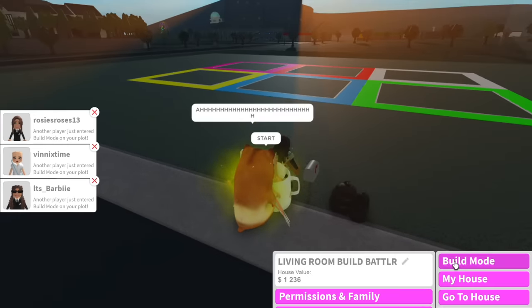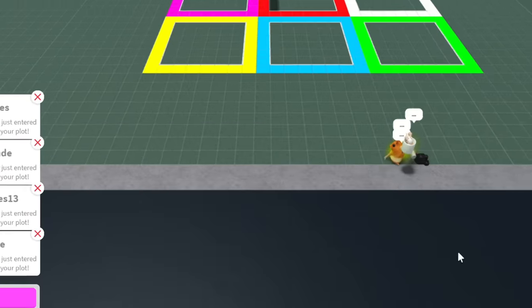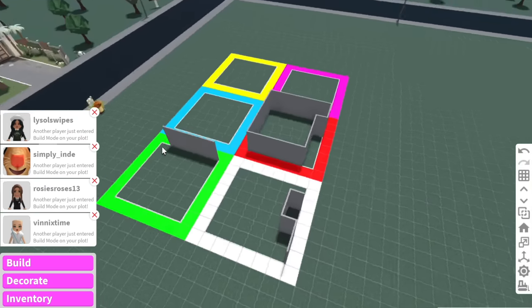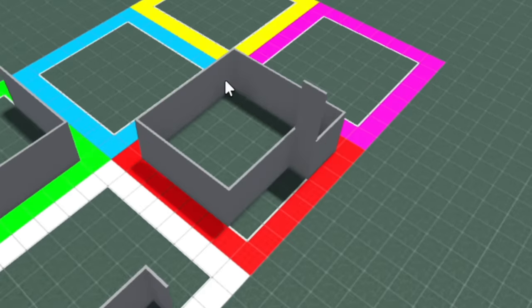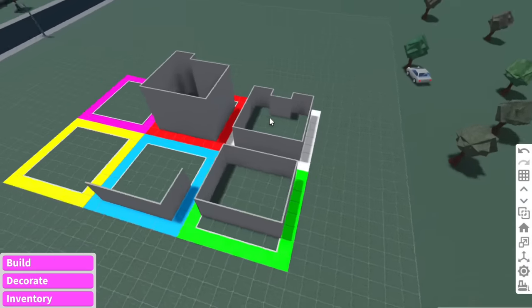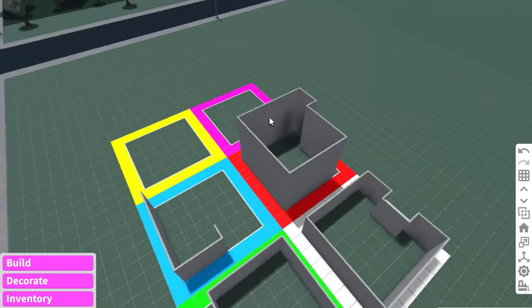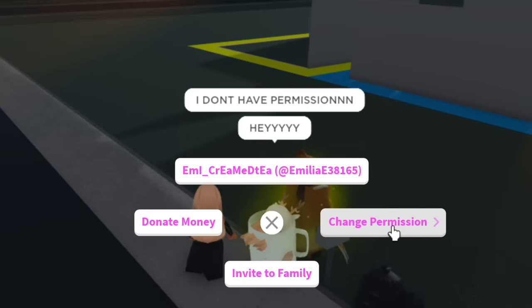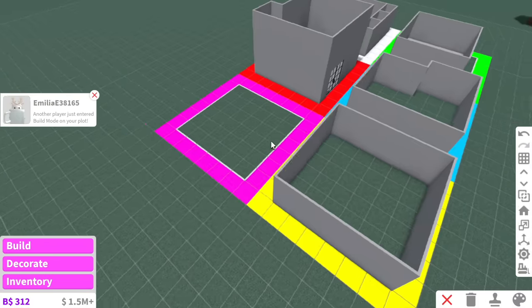They are already jumping into build mode — they beat me to that. I forgot to set my timer. Okay, the one-hour timer starts now. It's not even been five seconds and red already has a full layout. They all have a budget of 50k, so for a living room I'd say that's a lot of money — I'm expecting some detailed living rooms.